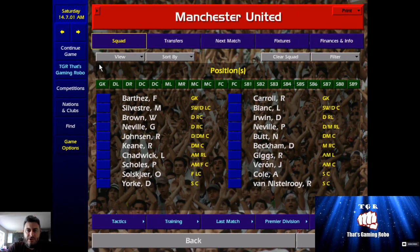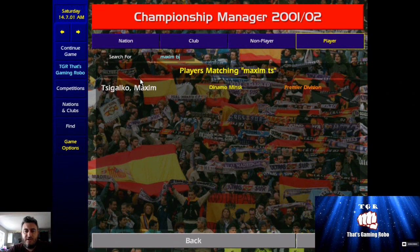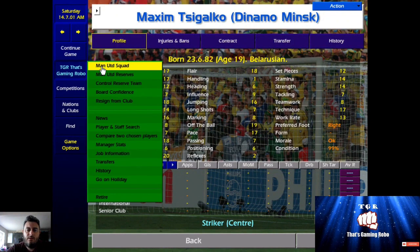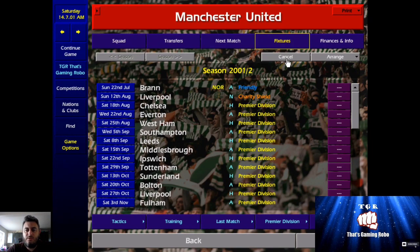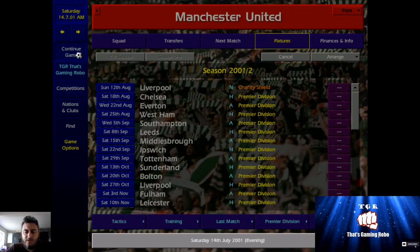I've selected Manchester United to start off with. I'm going to use a few teams just to show you it works with many teams, not just one. The main player most people usually go for is this guy right here, Maxim Cygalco. We'll approach to buy him for 1 million pounds. I'm going to cancel these friendlies — don't want to get distracted while we try and get this done for you all.